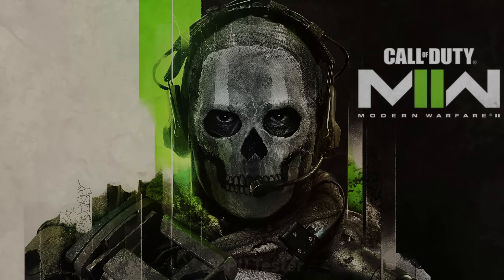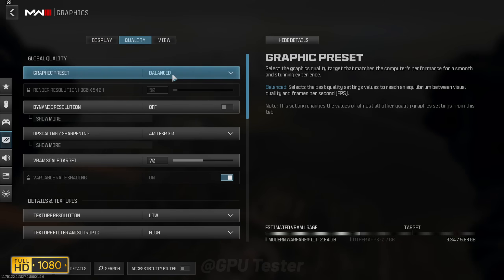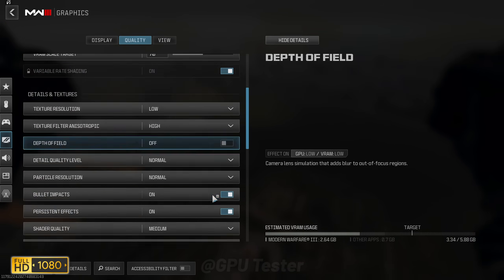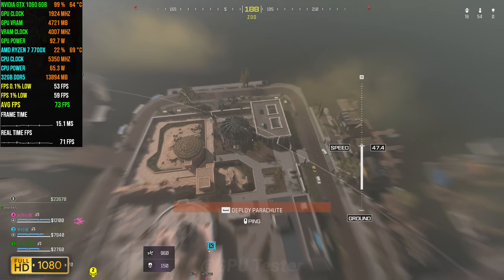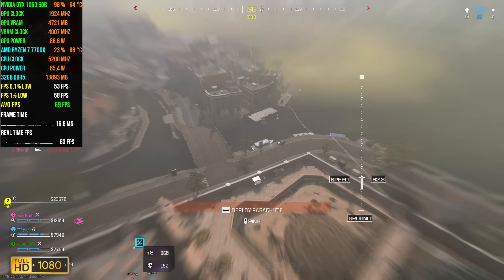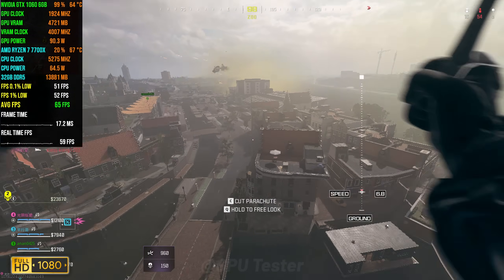The first game on our list is Call of Duty Modern Warfare and we'll be running this game at 1080p using the balanced quality preset. In terms of FPS we get an average of 82, the 1% lows are 56 and the 0.1% lows are 51.